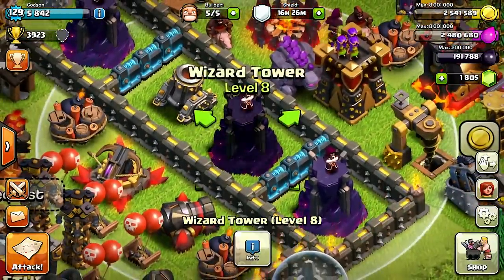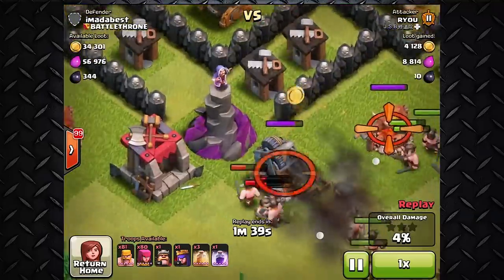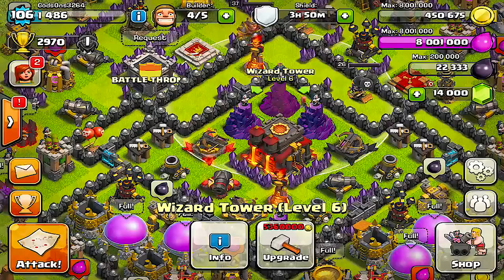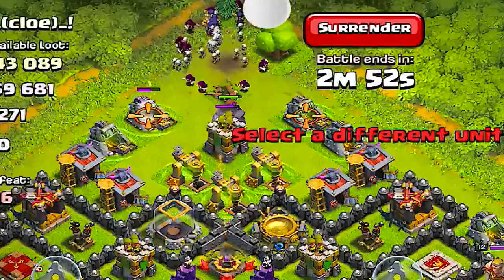Coming in at number three is the Wizard Tower. It has 48 damage per second and hit points of 880. The Wizard Tower is by far my favorite weapon at Town Hall 8 — it is the strongest weapon you can have, as it takes out waves and waves of enemies trying to get to your Town Hall. Upgrading it to as high as level 7 can even start one-shotting some enemies.